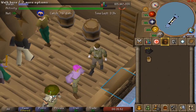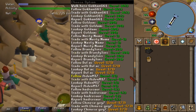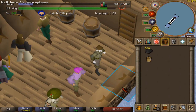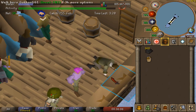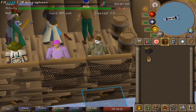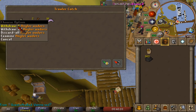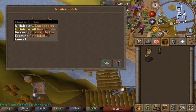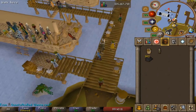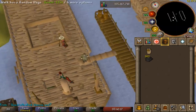I wanted to AFK some more so I decided let's do some fishing trawler. The run before the one I'm currently on I got the top, which is pretty cool — it's the first piece I got. I've done this a few times before and didn't get any. I'm gonna do some fishing trawler — got the waders now, cool. Send them to bank, equip the waders — got two out of four now.